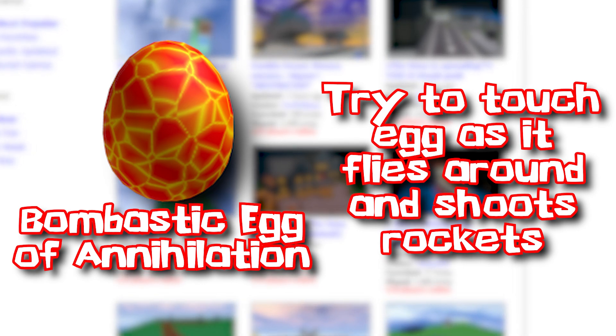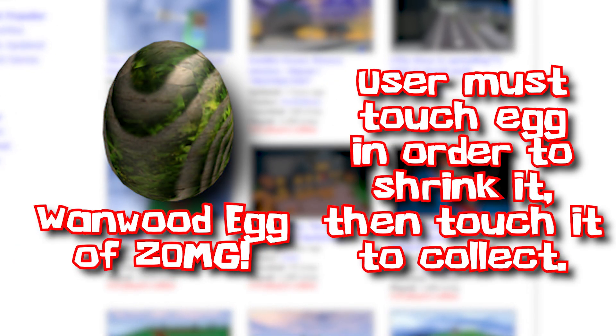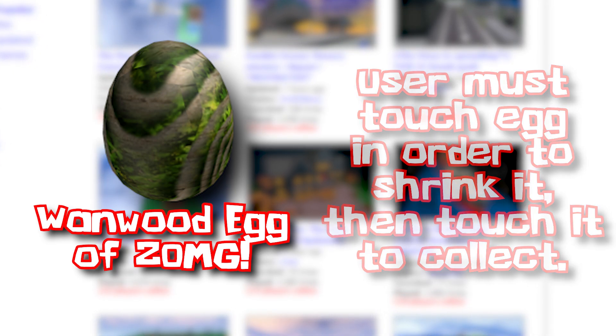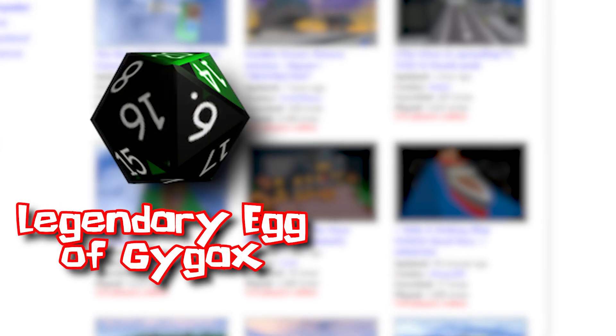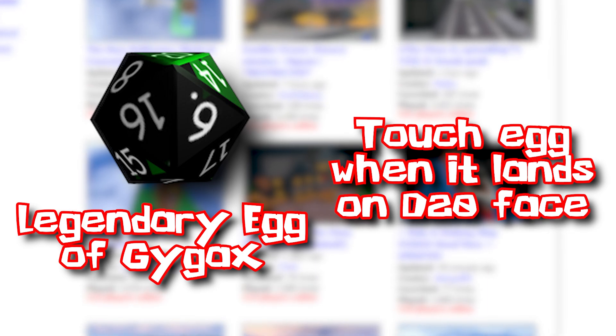The bombastic egg of annihilation would fly around and shoot rockets at players, meaning users either had to team up or find a way to fly to the egg to collect it. The wanwood egg of zomg would spawn giant, and after being touched it would slowly shrink. After it returned to a regular-sized egg, users could collect it.